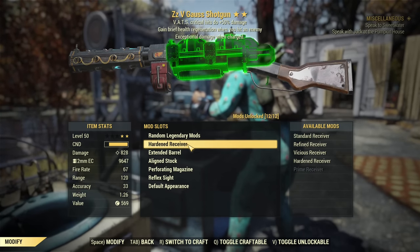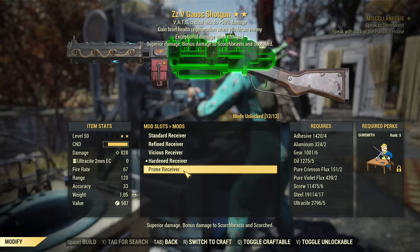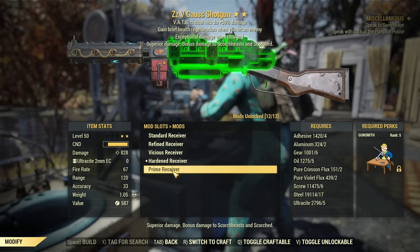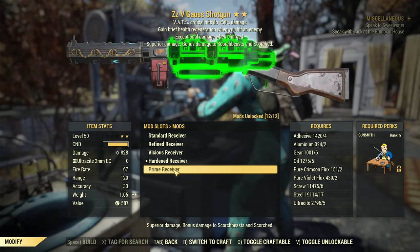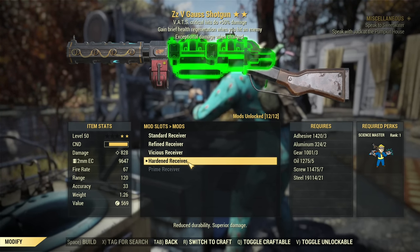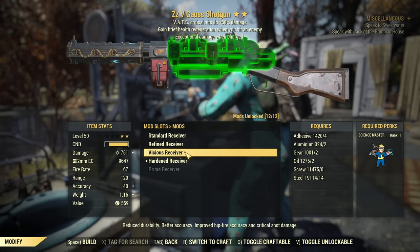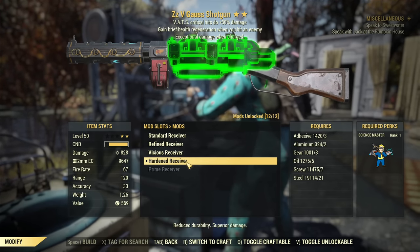Now, modifications. The receiver — you have multiple options. The main difference is between the hardened receiver and the prime receiver. Prime uses ultrasight ammo, which is heavier and deals extra damage versus scorched. Versus anything else, the damage is the same. I do not recommend using any other type of receiver, as they do less damage without much improvement to anything else.